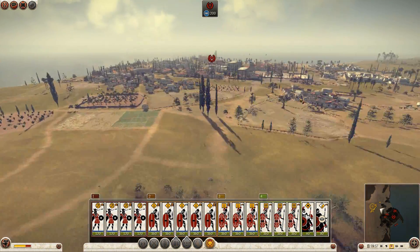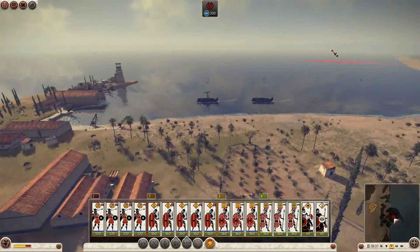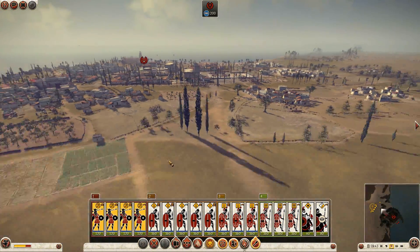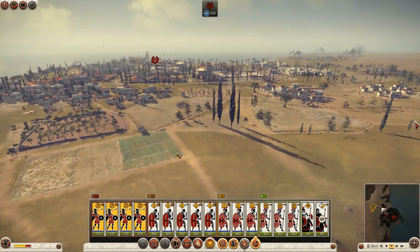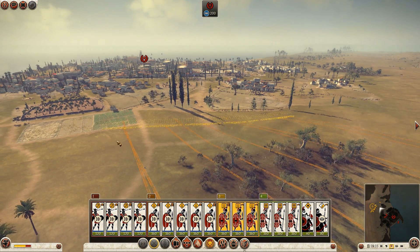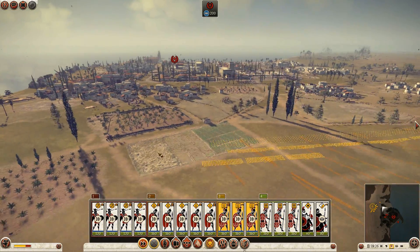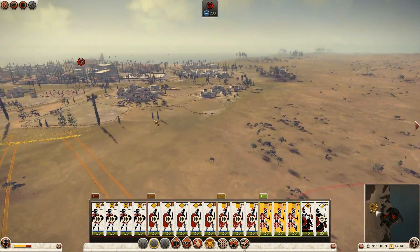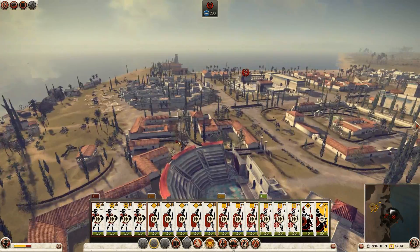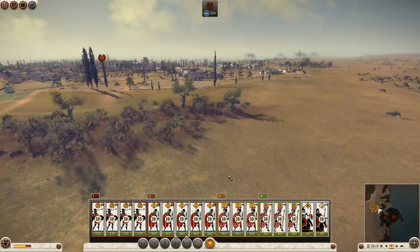Start the battle here. Let's assess our situation — the enemy is focused around here, bringing ships to dock. It's Javelinmen, so we should be fine. I'm going to push up dramatically along here. Send the Hastati in. Send the Principes around the flank. Cavalry come around here.